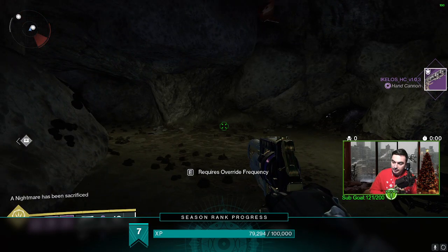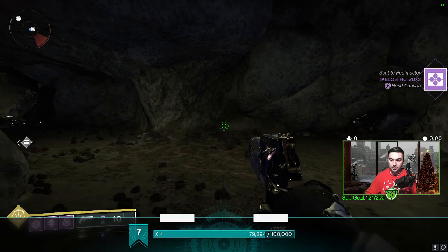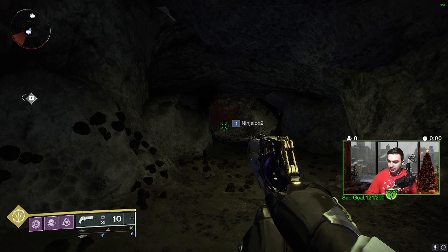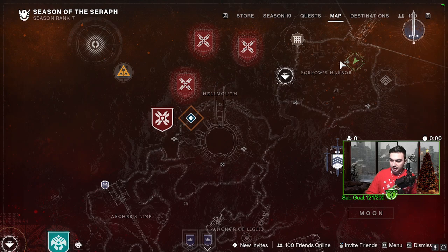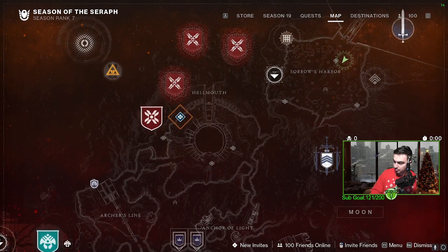We're going to collect our loot, and this is how you get the Achilos 1.0.3 weapons apparently. I just got the hand cannon from that one. That's going to be it for this video — if it did help, be sure to like, comment, and subscribe. Peace.